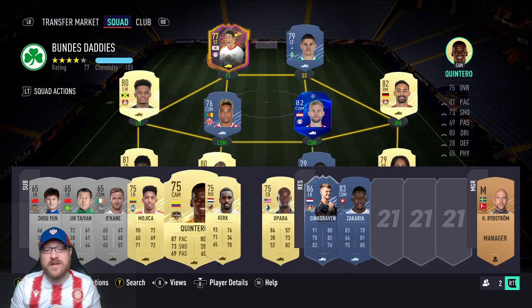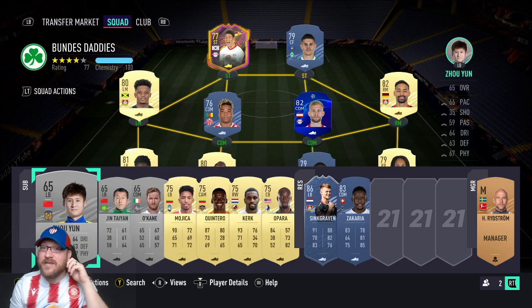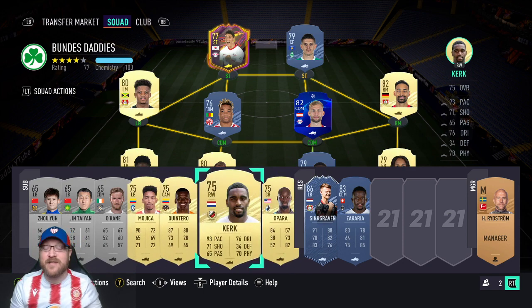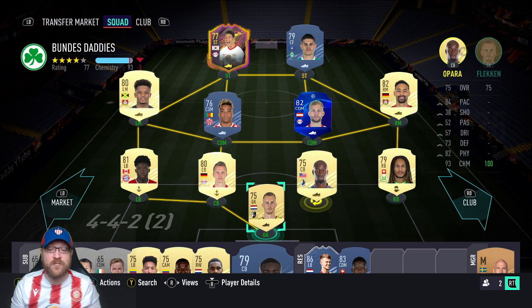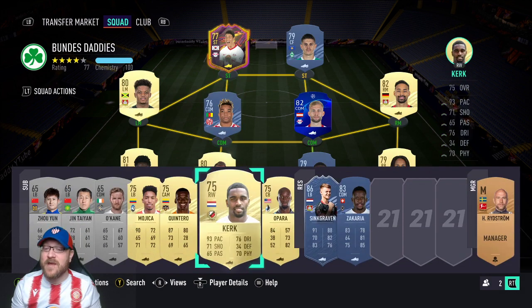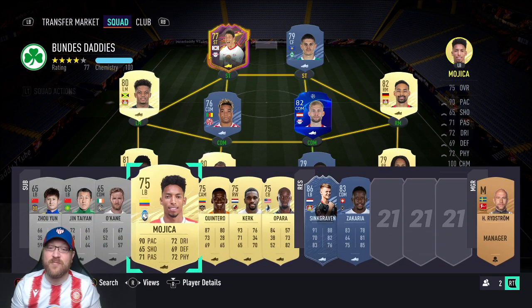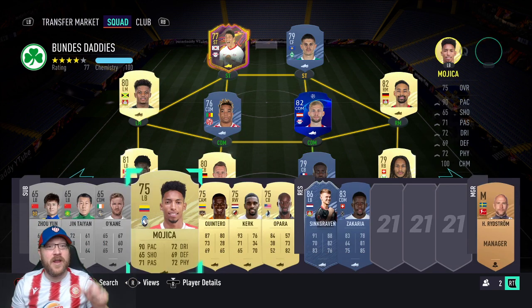One thing I get asked after every video: 'Pete, I put this team together and it says it's 80 rated.' Make sure you fill out your subs bench. You're allowed to have three silvers in this — no bronzes, but three silvers. On your subs bench, put three 65-rated silvers. Then for your gold subs, put a couple of nice ones. This Kerk card is really strong, and Opara is really nice. If you don't want to buy Upamecano, grab a cheap gold Bundesliga center back for the starting 11 and sub on Opara — he'll be exceptional as a super sub. Also note that Hwang-hee Chan has 74 stamina, so if you're running him all match he may get tired. Having someone like Kerk with 93 pace to bring on is going to be nice.